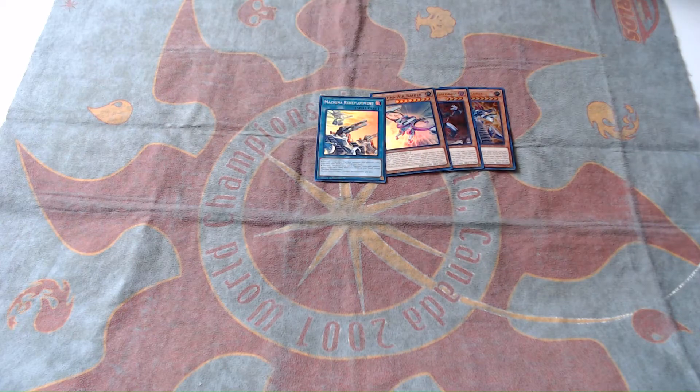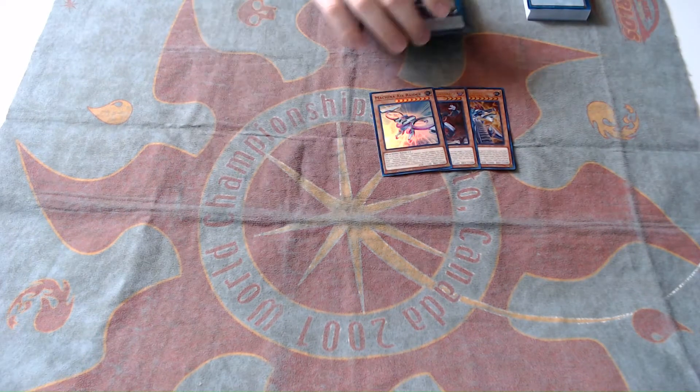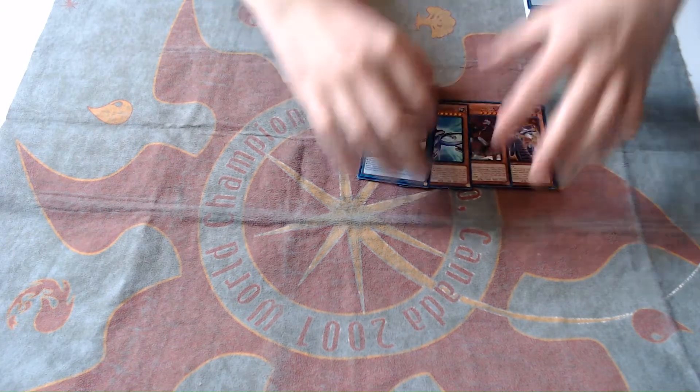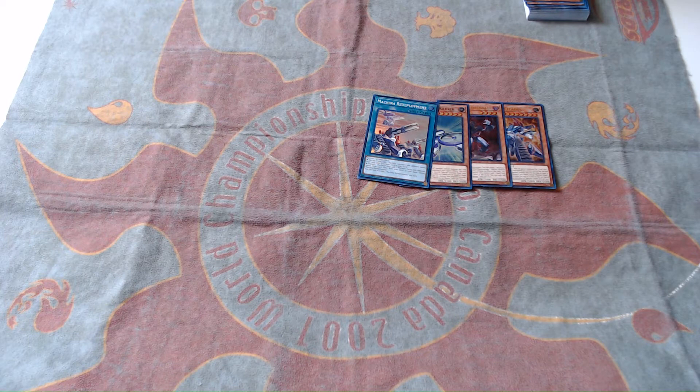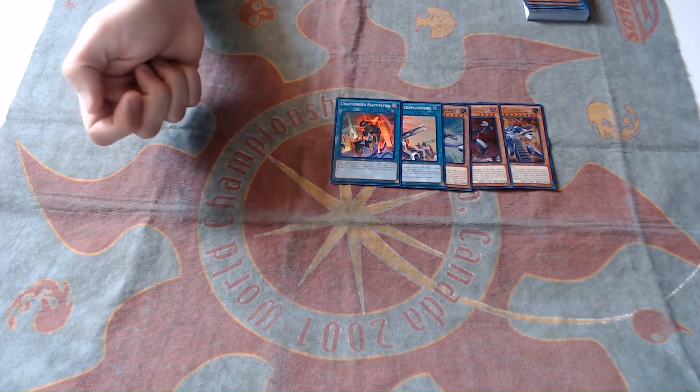Next up is Machina Redeployment. It's a spell that lets us pitch a card to search for two Machina cards from our deck. If you pitch any card, you search two Machina monsters, and if you pitch another Machina card, you can get two Machina cards. But you can't search this one, and the other new spell card I like from the archetype isn't a Machina spell anyway, so I don't think it's a huge difference.